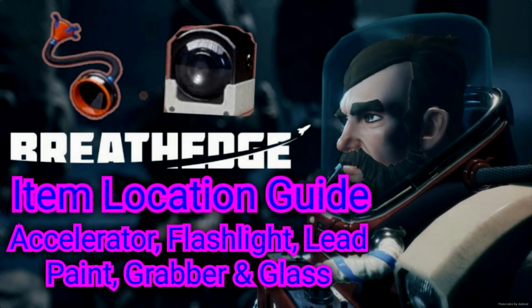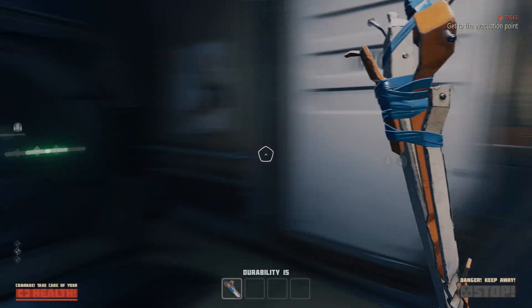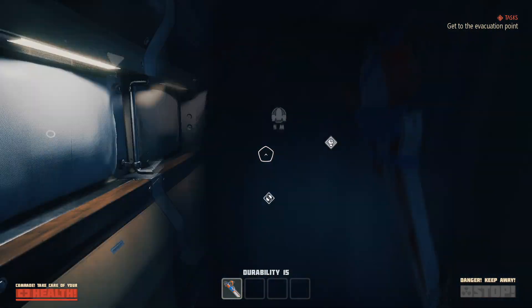Welcome to Reaction Zero, my name is Tyrell and I'll be going over item locations, this being one of many to come. I'll be going over the blueprint locations for the accelerator, flashlight, lead paint, and the grabber, as well as the location of glass. All of these blueprints and items will be located in Chapter 1.